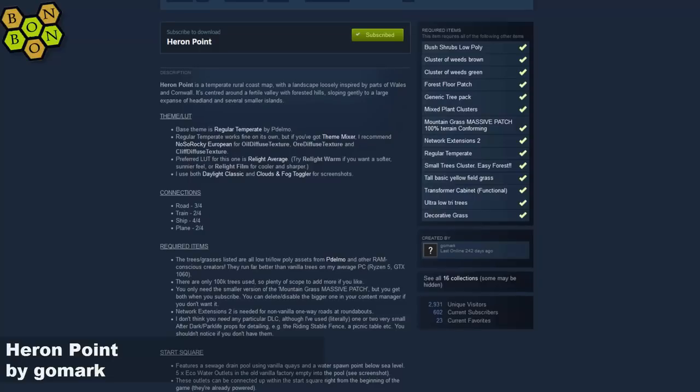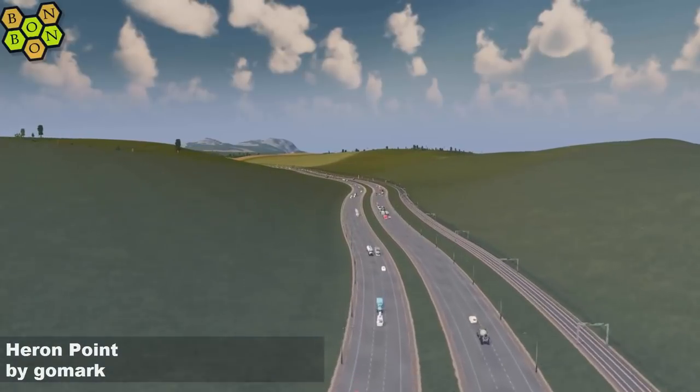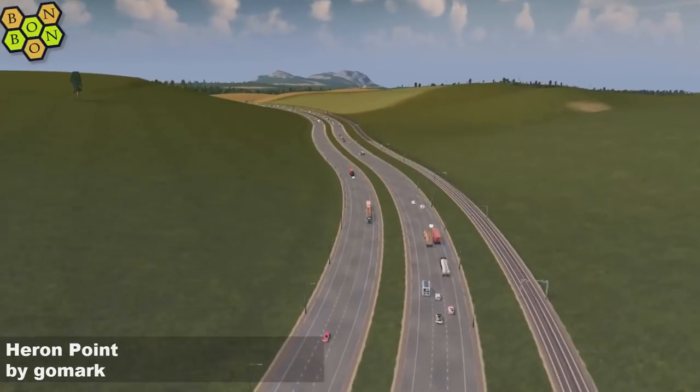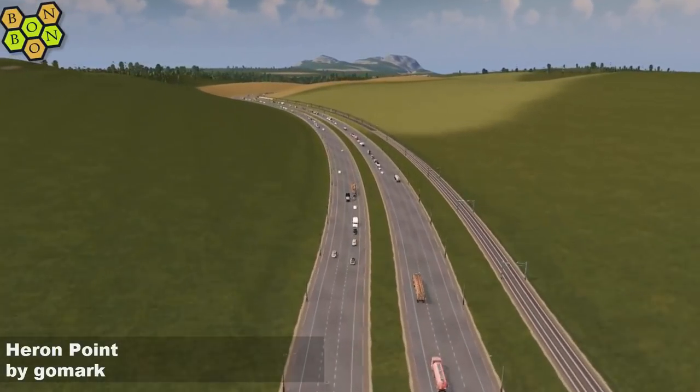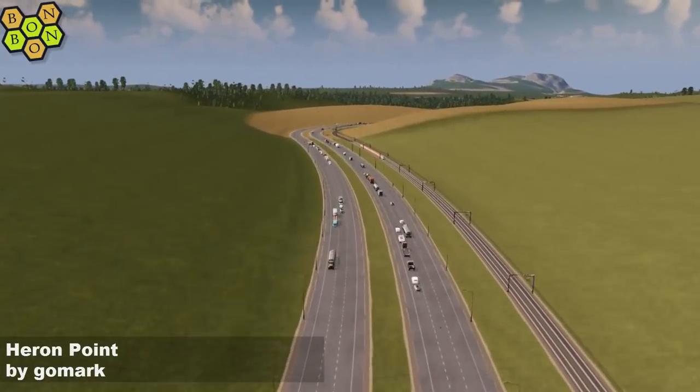Off to the workshop now. We're using the regular temperate theme, the realistic average LUT. There are a few other bits to subscribe to - mostly foliage and Network Extensions 2. There's no DLC required, but you probably need After Dark for a few of the props as it says in the description.